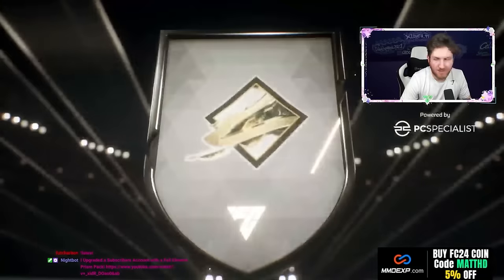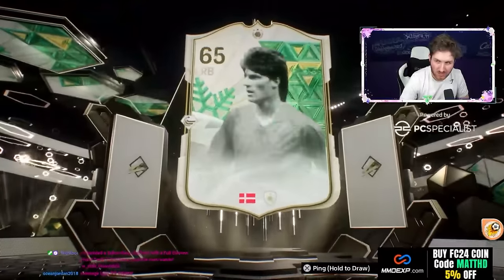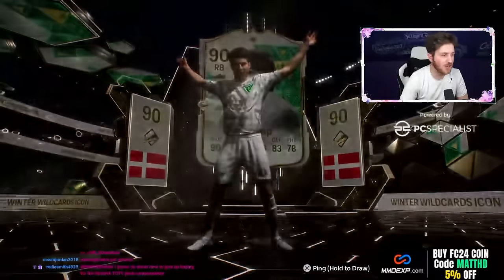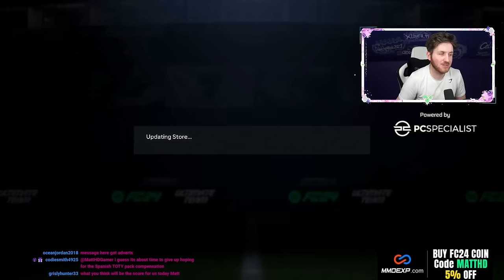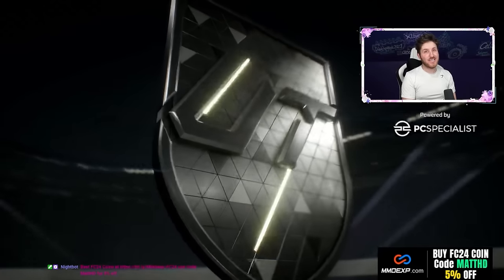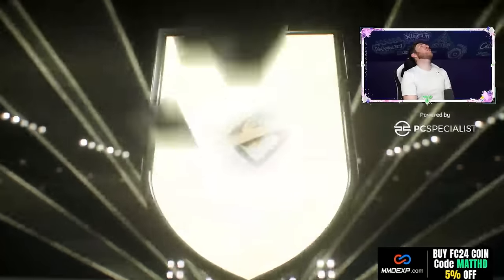Icon — come on. Winter wild card, that's good! He's a great player, really really nice card, that's lovely. Loud Drop, 90 — that's a good upgrade maybe for a team. Icon encore pack for the content, go on!